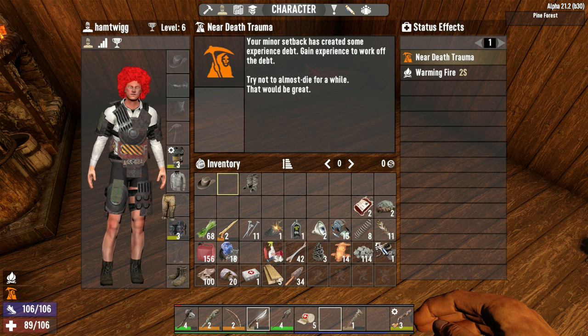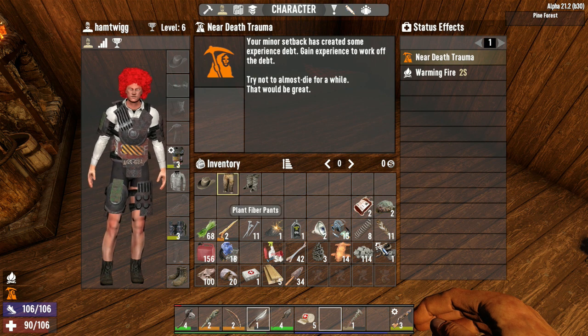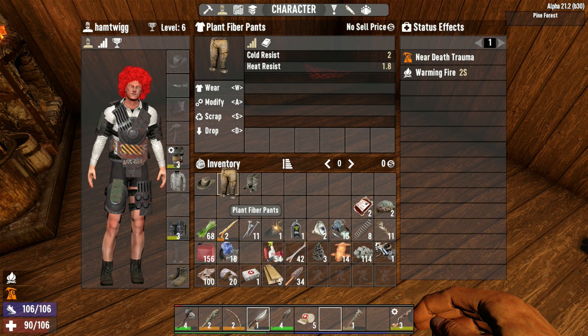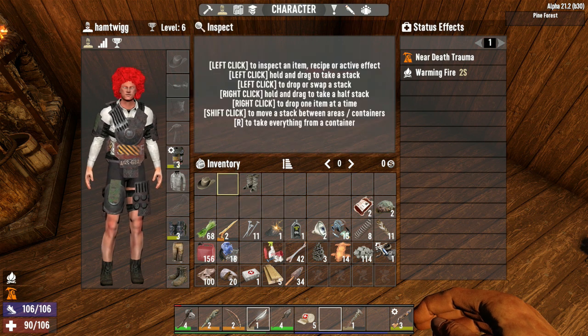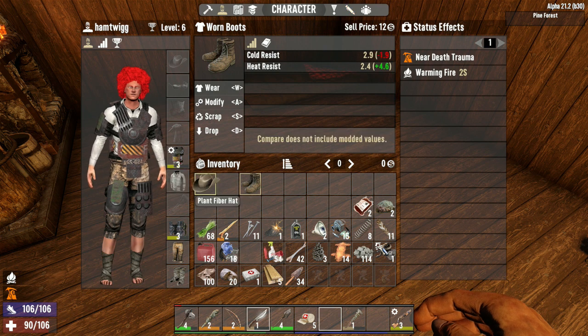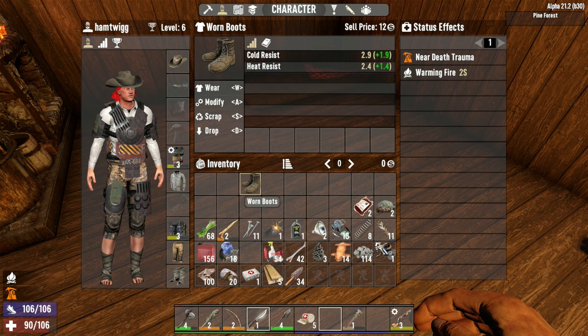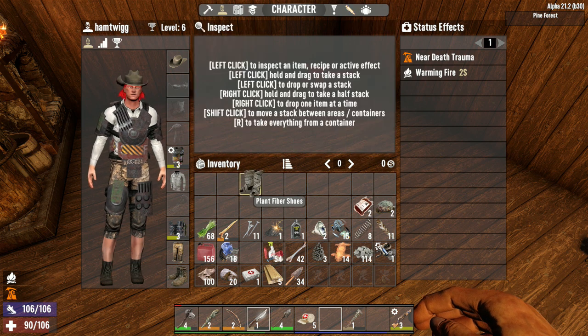Right, trousers. Why isn't there an equip sign there? Oh, all right, let's get that done. Yeah, I've got my hat on. Oh, I already had boots — I'll scrap them then.